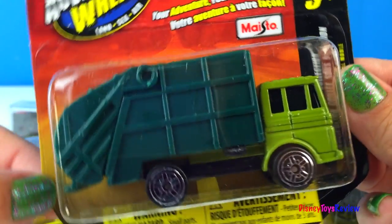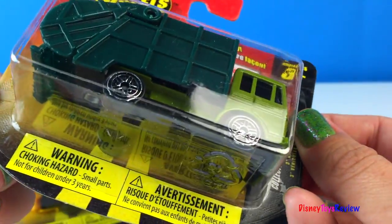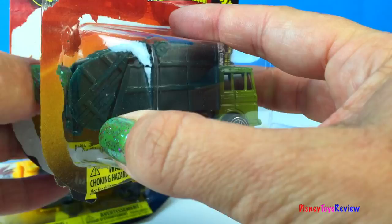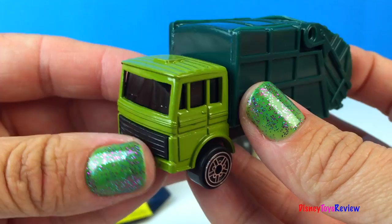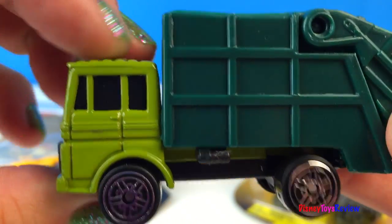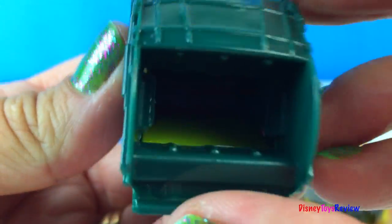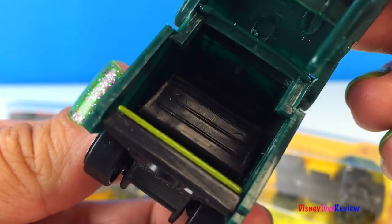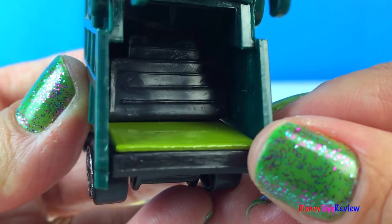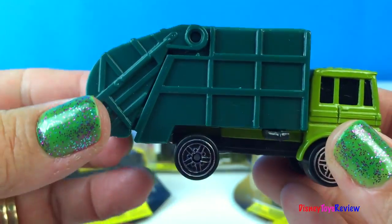Let's start with this sanitation truck or garbage truck. Wow, I can't wait to see what it's like. This is a green garbage truck. You can see it has light green in the front and dark green in the back. Wow, you can see inside the garbage truck and it even opens. We can put some garbage inside and we can smoosh it down. That's really neat.